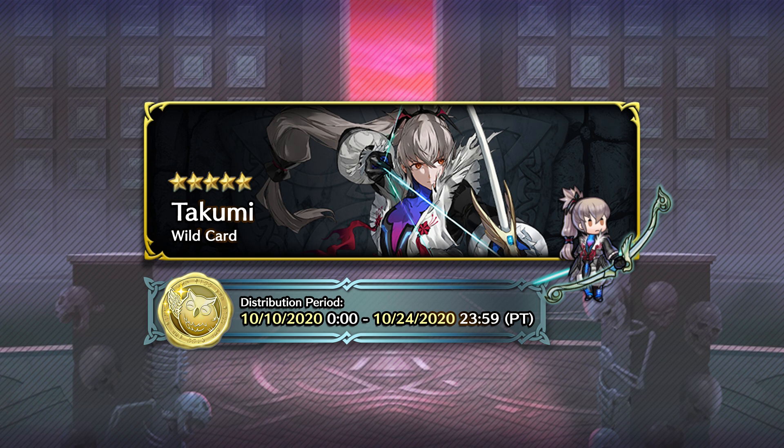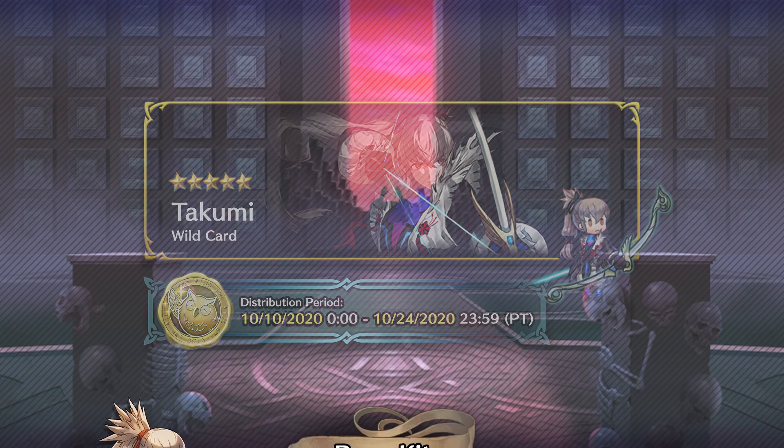He's the second unit to be getting the Hell-themed attire, and I've got to say, his artwork really looks pretty nice. Takumi's another one of those units that already has solid art, in my opinion, but this new resplendent skin is still pretty cool. I like the color choices, and it's definitely a refreshing take on his usual Hoshidan attire. That being said, I do think that Takumi really needs those extra stats from the resplendent bonus, so let's finally get this show on the road and take a look at what he's packing.